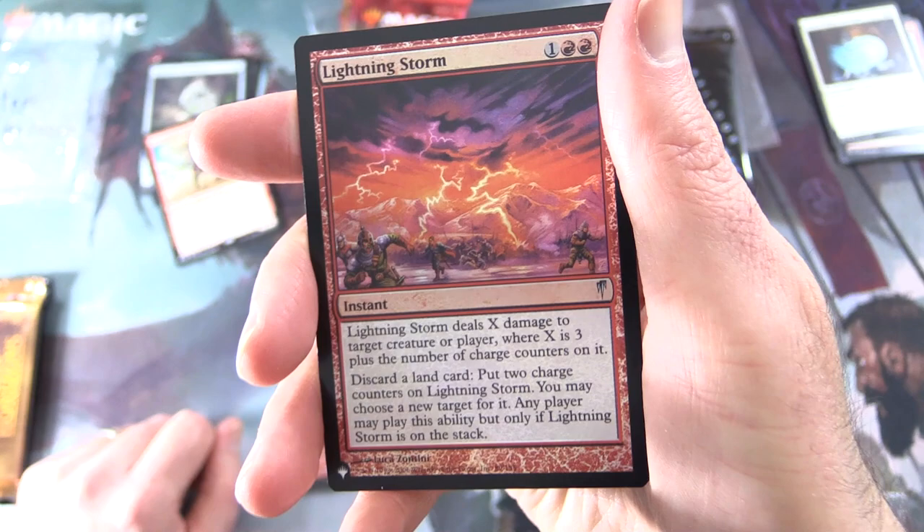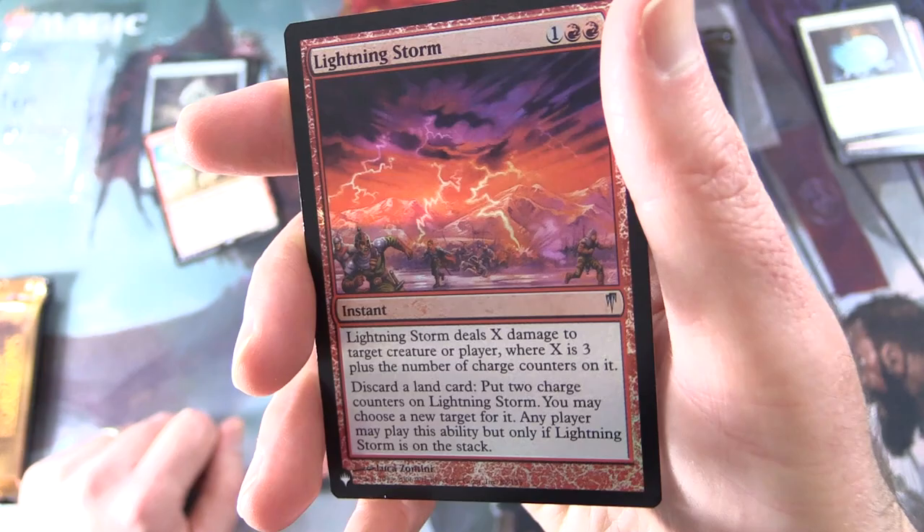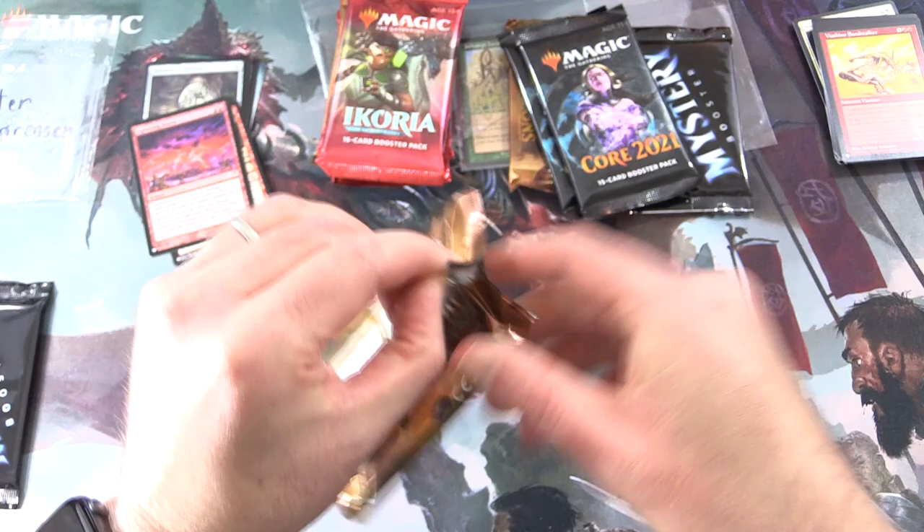Lightning Storm is an Instant, XX3. It deals 8 damage to target creature or player where X is 3 plus the number of charge counters on it. If you discard a land card, put two charge counters on Lightning Storm. Any player may choose a new target, but only while Lightning Storm is on the stack. If you've figured all that out, leave a note in the comments.